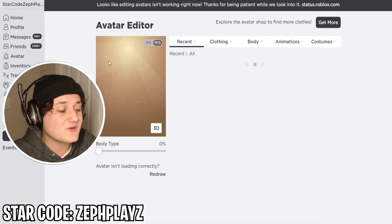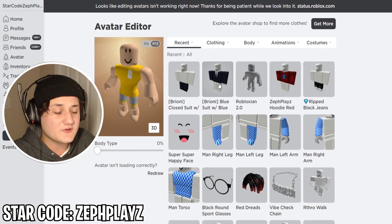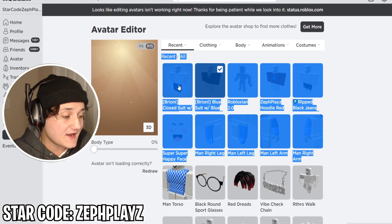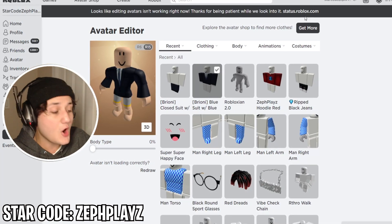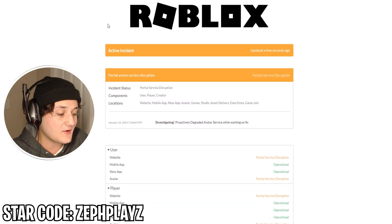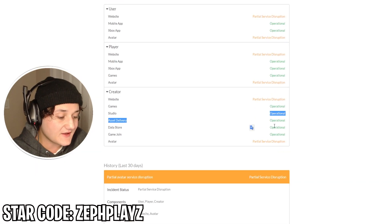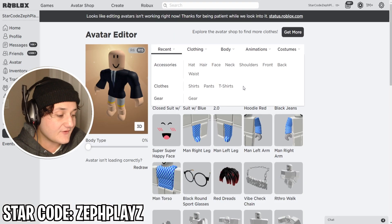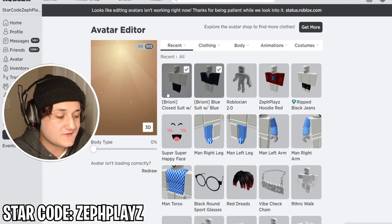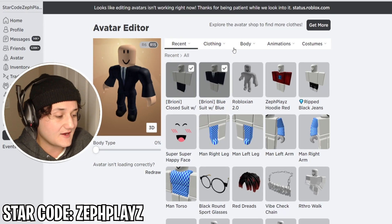Let's go back to the avatar editor and customize this around a little bit. I'm gonna put on the suit and the pants here. And it says error — while updating items. Roblox, for the past two days, has been tripping. That's why there wasn't a video yesterday. Status.roblox.com — I don't understand, they can't fix their avatar system. But it's still working, it just takes a little bit longer to finally work. There we go, we finally got it working.